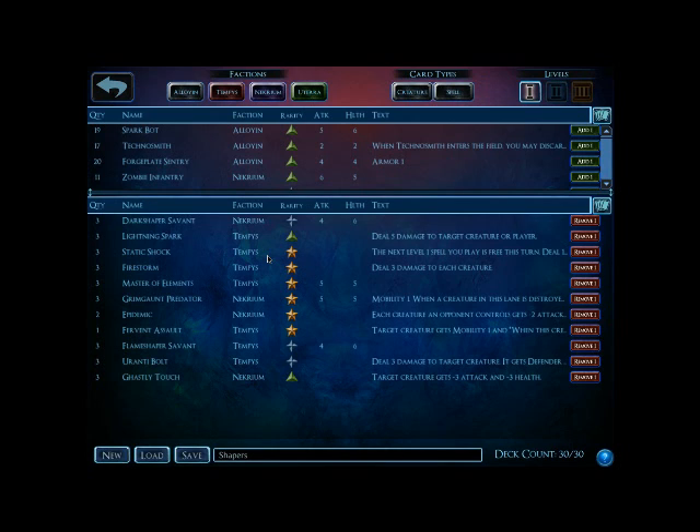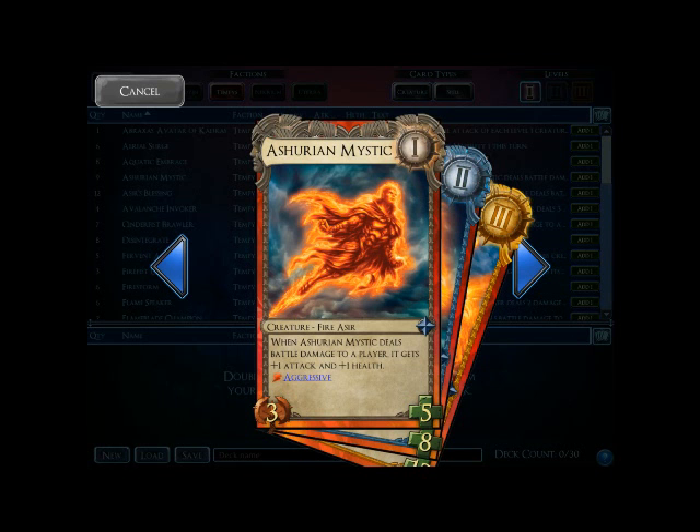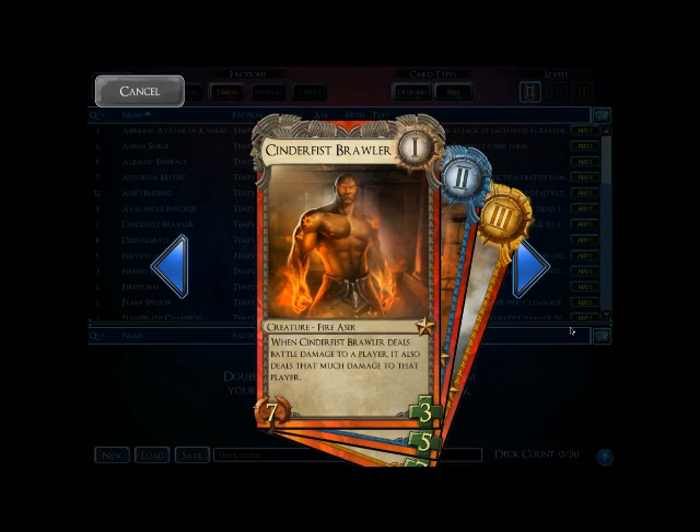So really the answer is twofold. One, stop it from getting rolling. You can prevent a Shaper deck from getting rolling by simply presenting enough threats in front of it that it has to deal with, so that it has to deviate from its plan. If you allow a Shaper deck on level 1 to just level all of its Shapers without punishing them, they will do so, and then as we move to rank 2 and 3 they will dominate. However, if you can put threats out like Asherian Mystic, Cinderfist Brawler, and other threats that do immediate damage, you can force them to interact more with what you are doing.